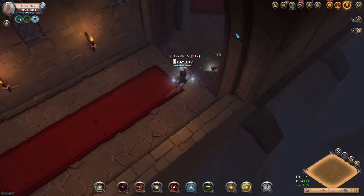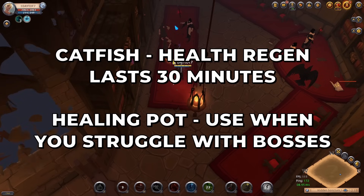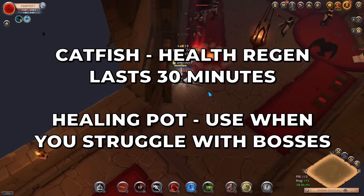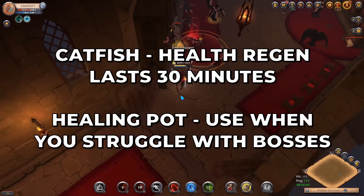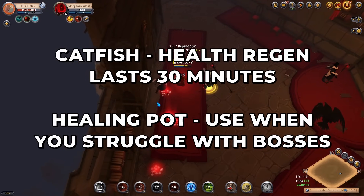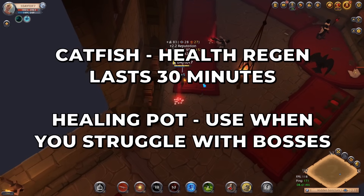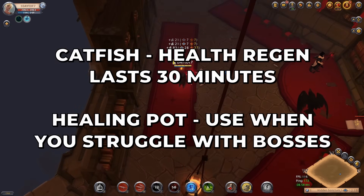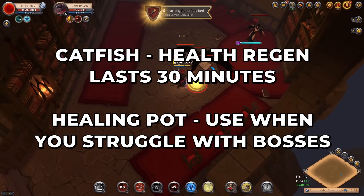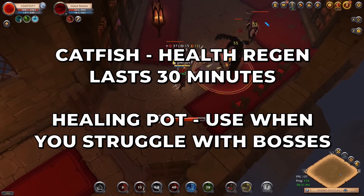During dungeon runs use the catfish to get extra health regeneration between packs of mobs — this way you can clear dungeons much quicker without waiting for health to recover. Each catfish lasts 30 minutes so you can do multiple dungeons per food. On average you should be doing two to three dungeons per catfish. If you face rare or legendary bosses and have difficulty, use one of your healing potions to make the fight a bit easier.